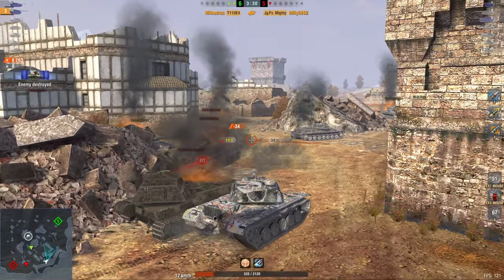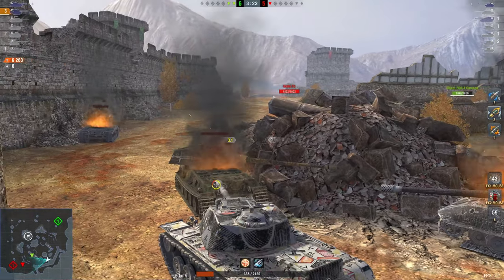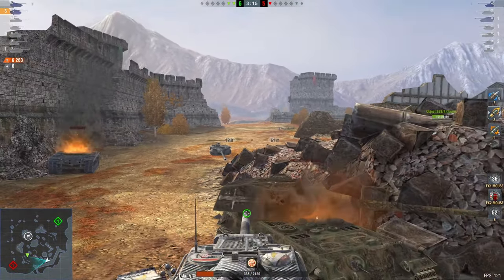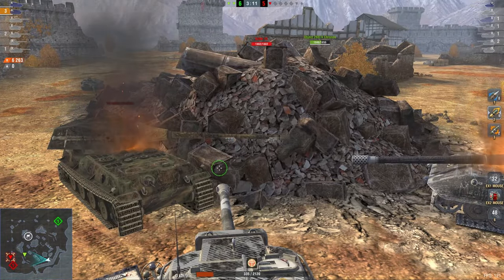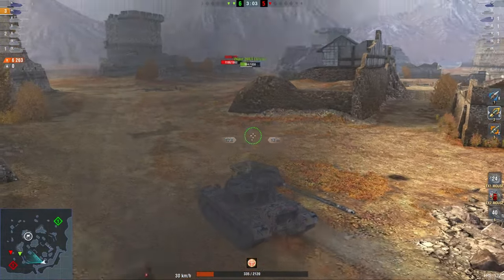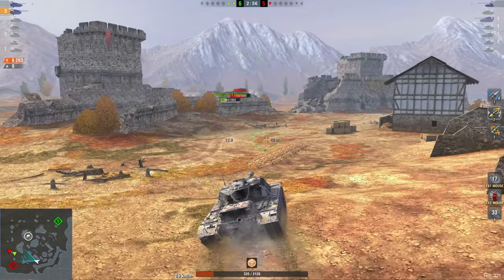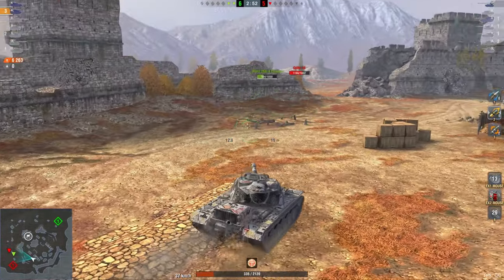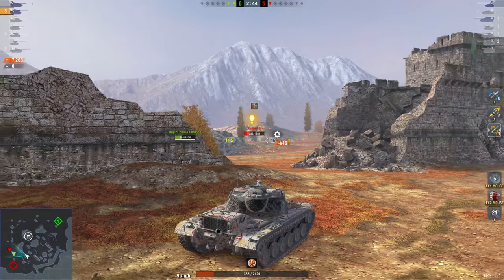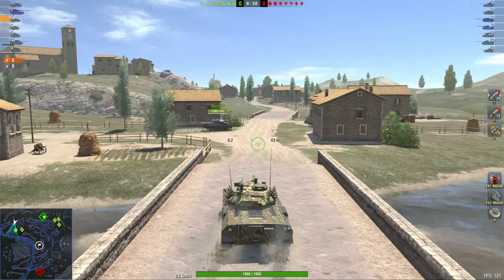The Grille repositioned and put the enemy very low HP - but the Grille is still full HP and he's a paper tank. What has to happen now is the E4 and Object 268 approach the Grille from two different sides so that wherever the Grille peeks, he doesn't have a shot but gets shot from the other side. Unfortunately the Object 268 didn't get the memo and just yoloed forward - there's a reason it's called the Bobject.